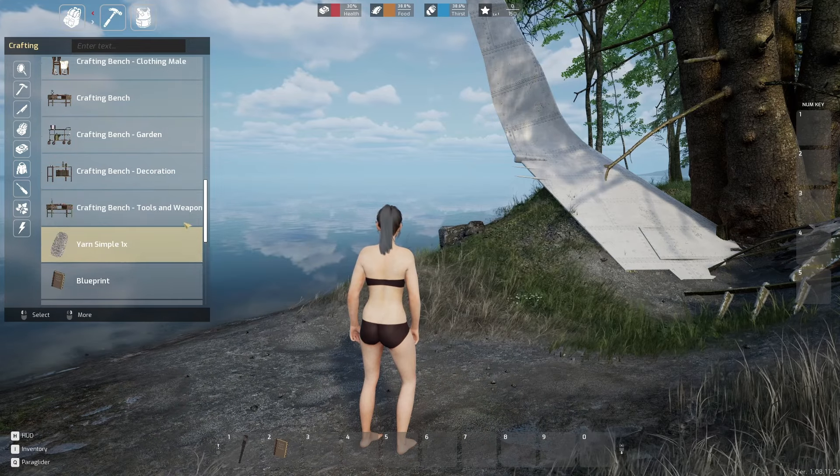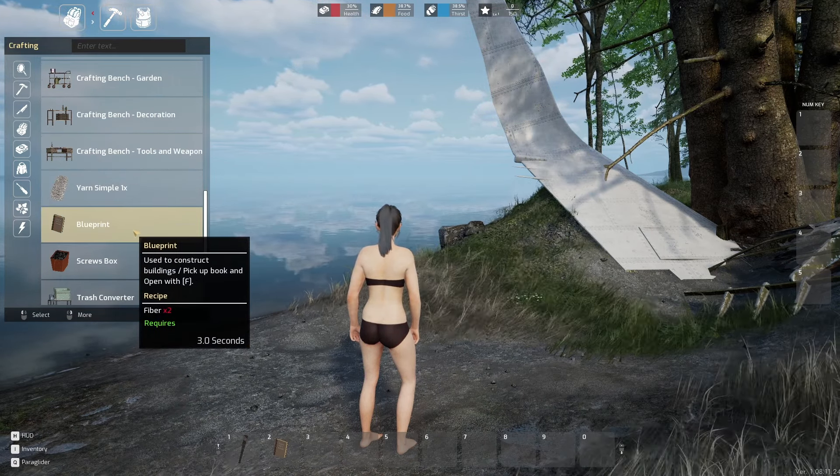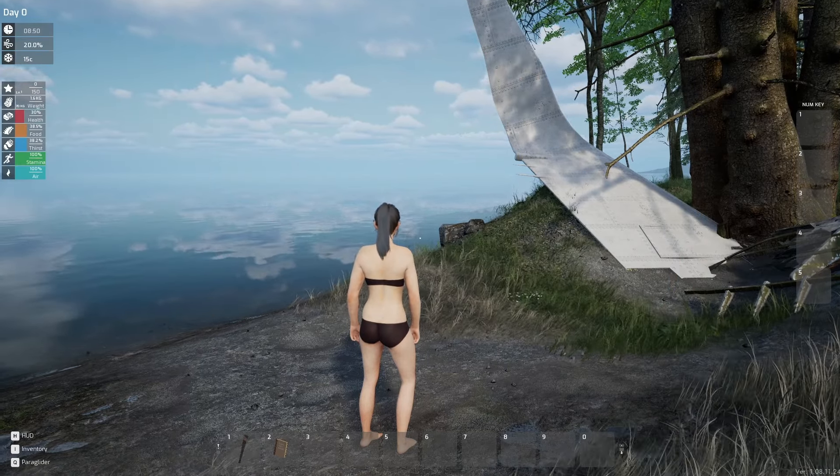If we press Tab, you've got your inventory and crafting. You can make a stone axe, pickaxe, crossbow, campfire - you can make a shelter too by the looks of it. And there's a crafting bench, garden, decoration, blueprint which is used to construct buildings. There's also screws and a trash converter. On the right-hand side you have your backpack, and up the top you've got your health, food, thirst, and your current level, which is also displayed on the left-hand side including what day you're on, the weather, and the temperature.